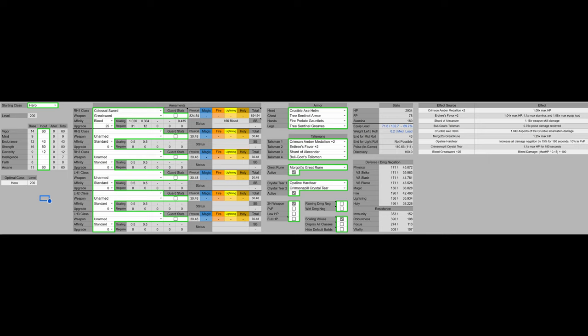Now it's time to talk about my improved build. We are level 200 instead of 198 — probably not that big of a deal in the grand scheme of things. We have 60 Vigor, which is the Vigor soft cap; going past it up to 99 will only net you 300 HP, so it's not worth going past 60. We have base Mind — we don't need a lot, we're going to kill bosses before we run out of FP. We have 43 Endurance, which is the most endurance we can have while maintaining a medium load. We have 80 Strength, which is the strength soft cap — the final strength soft cap.